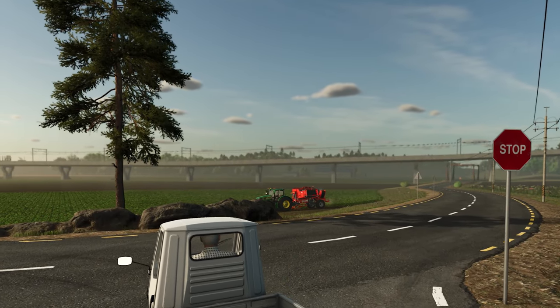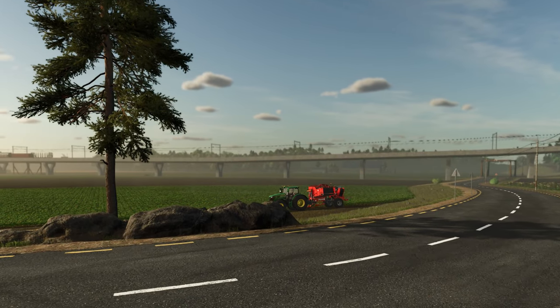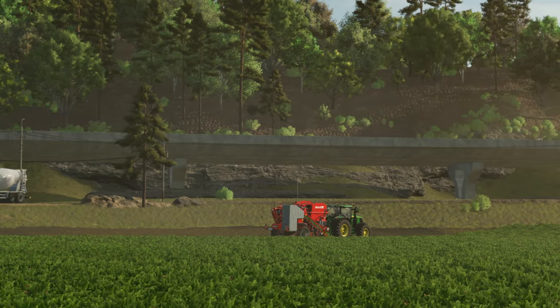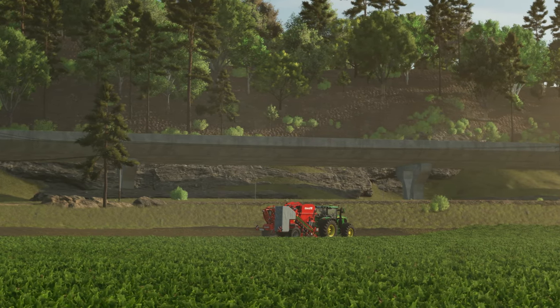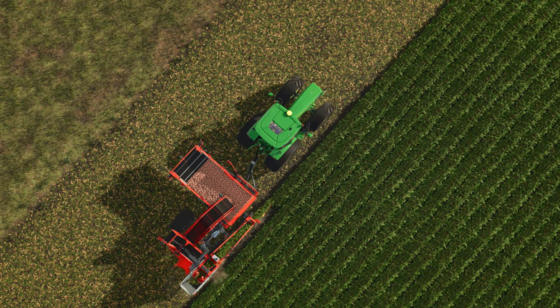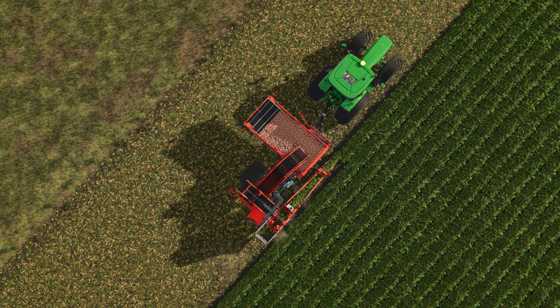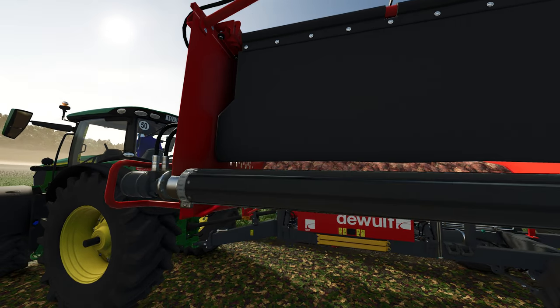I believe the theme of verticals is continuing here, as we can see an elevated train line running through or adjacent to some fields. And we have confirmed the D-Wolf brand has returned with a red bead harvest going on here and a John Deere 6R tractor pulling that harvester.